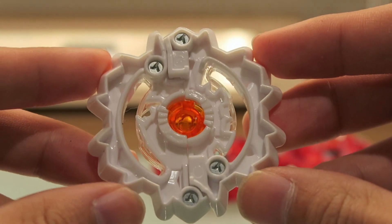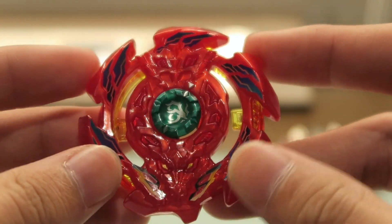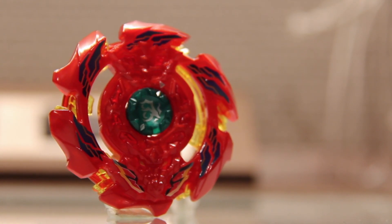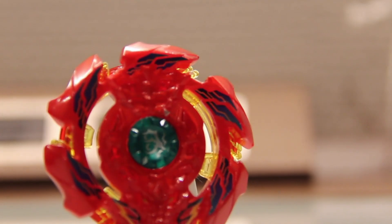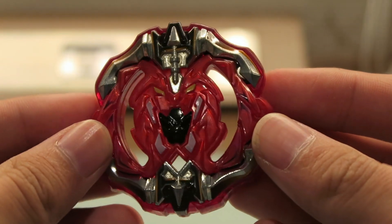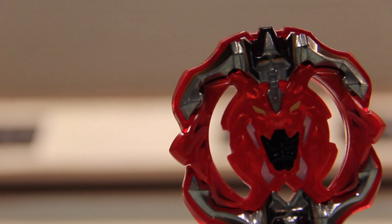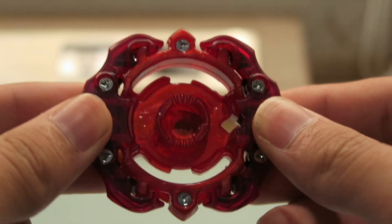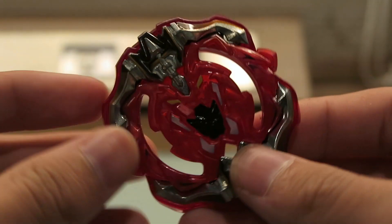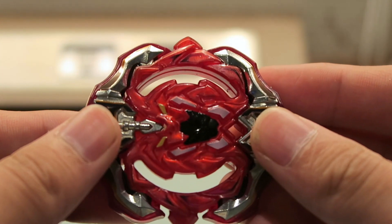Next up is Arch Bahamut - the red, the yellow, and the blue - beautiful, this is so good. And last but not least we've got Archer Hercules right over here. I love the red. All these colors from the random layers are super good - usually for random boosters and layers I'm more into the stock versions, but these are actually really good as well.